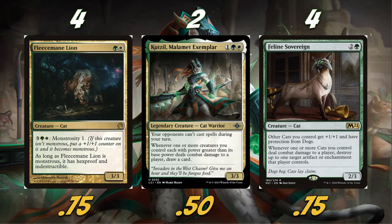Next we have some of our good two-drops and my personal favorite card in the deck: Fleecemane Lion. I love Fleecemane Lion. We're playing four copies of it. It's just good stats — 3/3 for two. Obviously late game we have the monstrosity ability, and if this thing becomes monstrous, it's essentially unkillable. Other than exile effects like Farewell, there's pretty much no way to get rid of Fleecemane Lion.